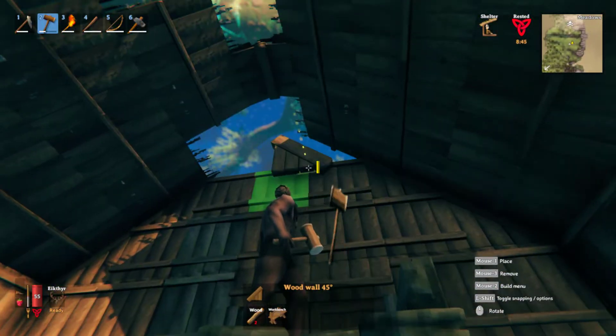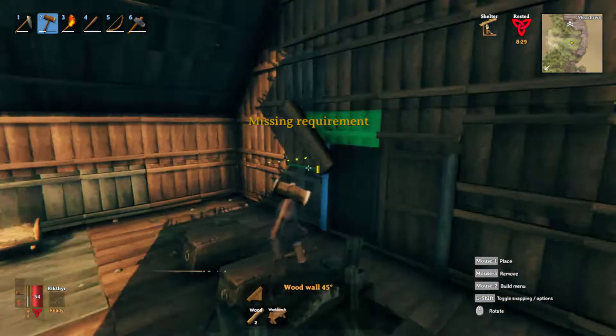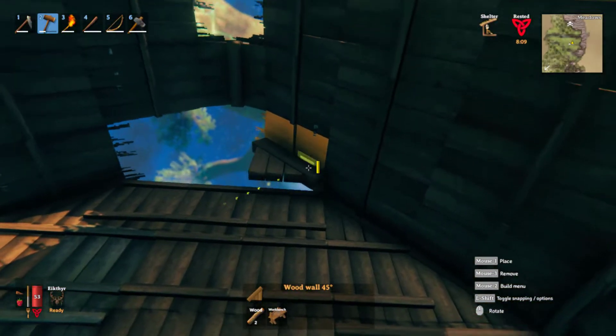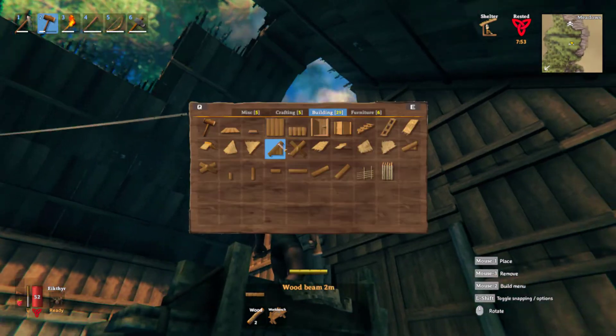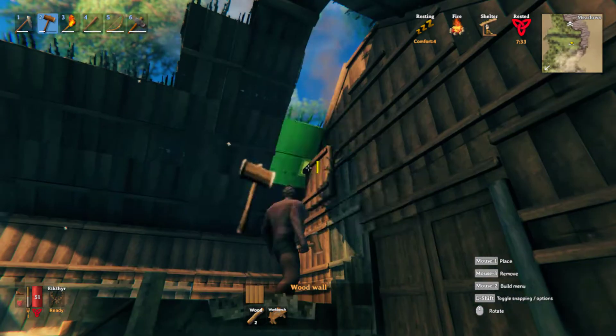On my front door I actually used gate doors, not the regular door — the regular door felt just tiny. So I use the big gates. Sometimes they flash yellow or different colors as I'm placing them.